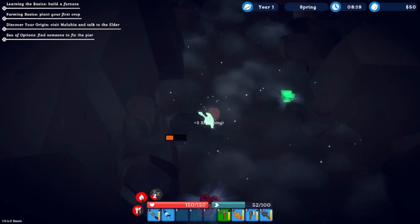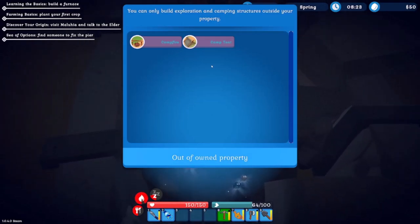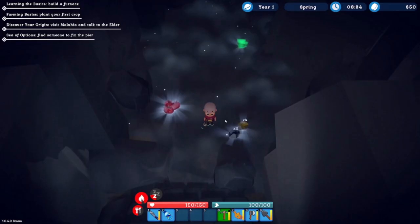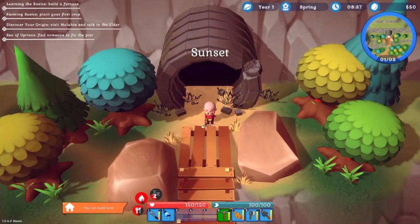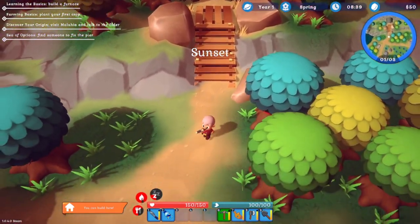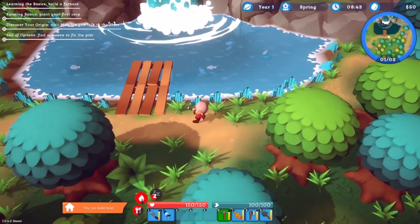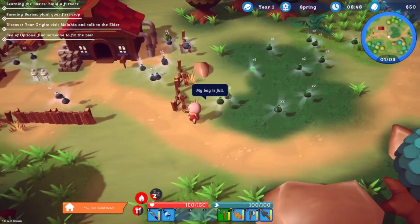Now we need to check how many iron pieces we got. If you press B, you have to be within the range of your own property to see all the menus. Out here, the only things available are the campfire and the camp tent — which is pretty cool. We got 36 iron ore — I'm happy with that. Let's go back to sunset — I think that's a very appropriate name for the game. We can do fishing here too, which would be very nice.